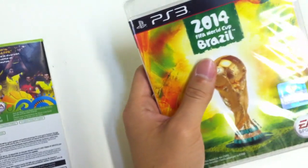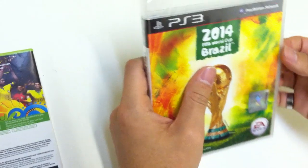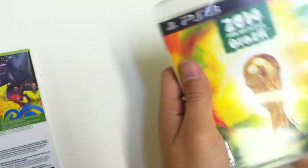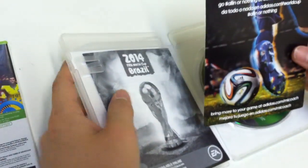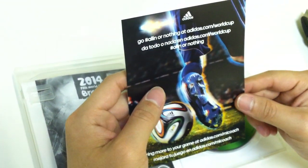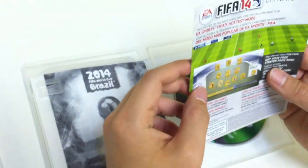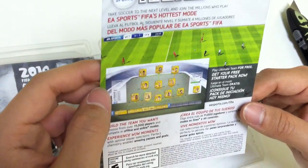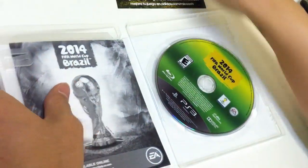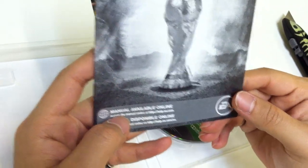Moving on, let's take a look at what's inside. So here we have an Adidas ad. On the back it has an advertisement for FIFA 14. Here is a black and white manual, and the manual is also available online.